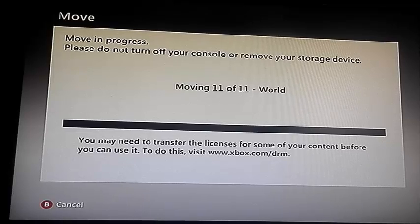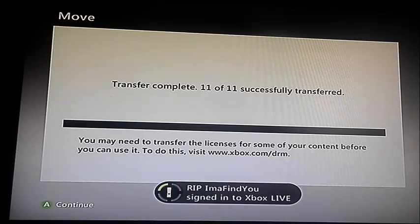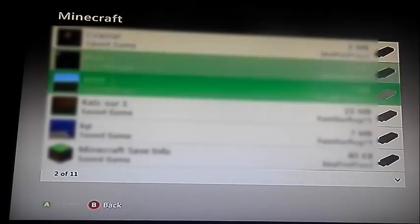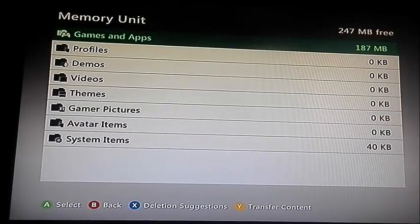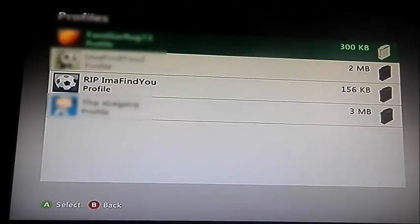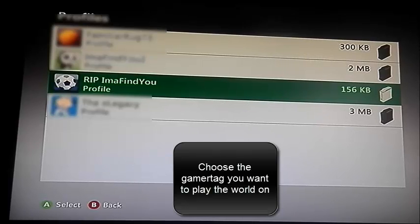Alright, so we're at 11 of 11. Press A to continue. Now if you look on your flash drive, go to your Games and Apps, Minecraft, all the way down to the bottom where my world's at. It says right here: Unknown Profile — my world. So it's on my flash drive. I was able to successfully transfer it. So now it's on there. Now what you're going to do is you're gonna wanna transfer your profile. Go into your hard drive, Profiles, and click on the profile you want to transfer.